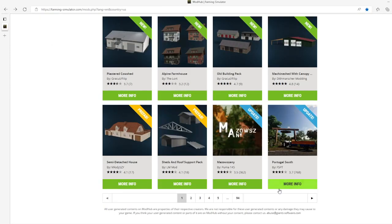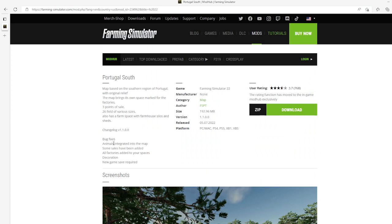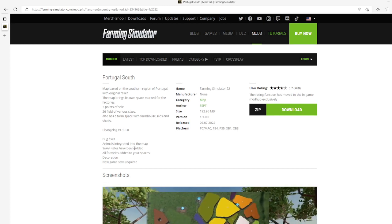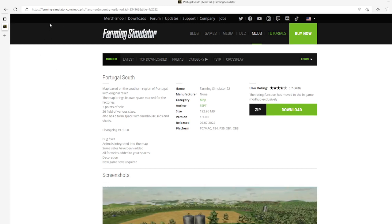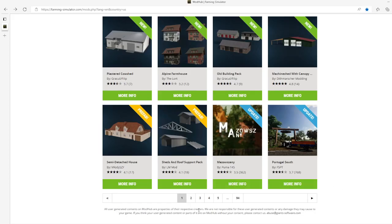Then we have an update to the Portugal South map by FSPT. This is changelog 1.1.0.0 which includes bug fixes, animals integrated in the map, some sales points added, all factories added to your spaces, decoration, and a new game save is required. This update came out on the 5th of July 2022, available for PC, Mac, PS4, PS5, Xbox One, and Xbox S.